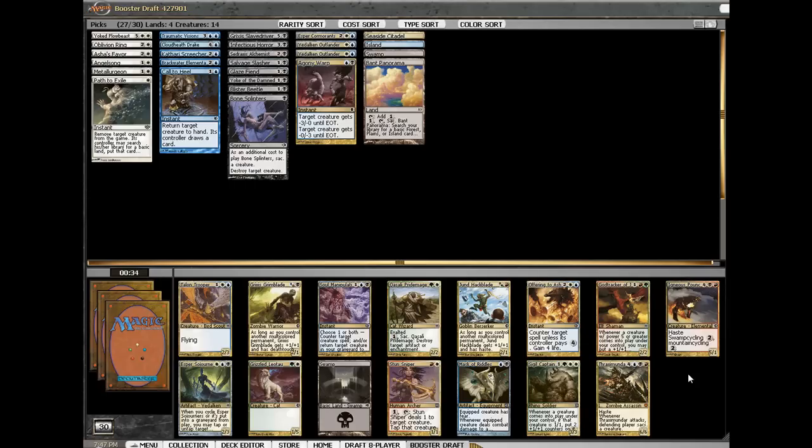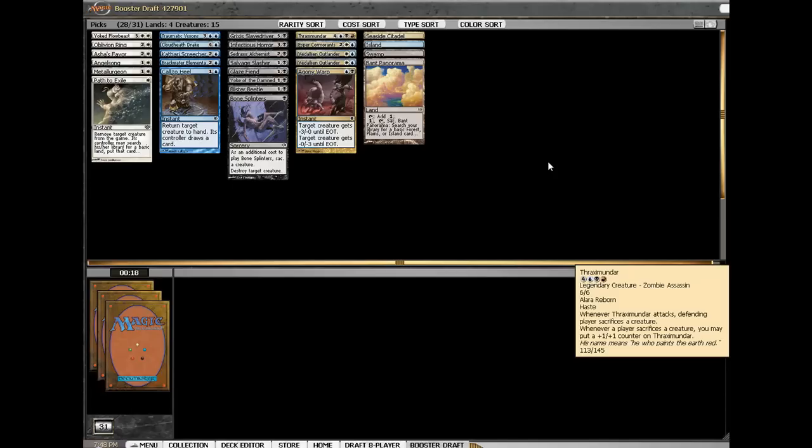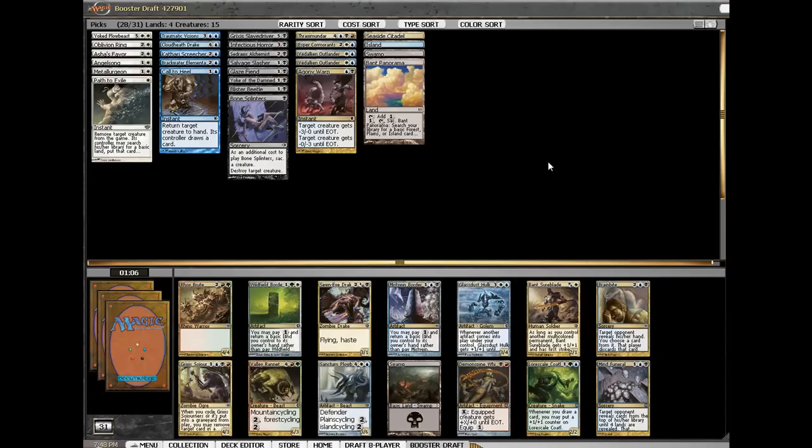Get rid of their big dude as per sword join. Of course, Jund Hackblade, but we can't really play that. Island Trooper's pretty cool. Axmundar is really good so we're going to splash red for him — if I get that online, that's basically an 'I win.' All right, we got Sonai Drake. This pack is deep.